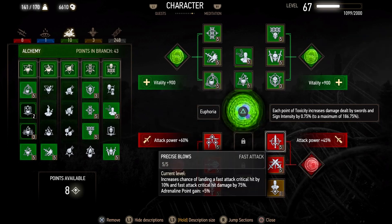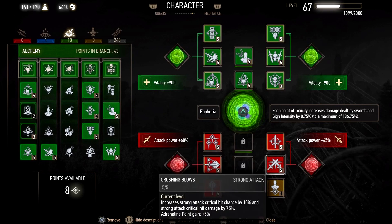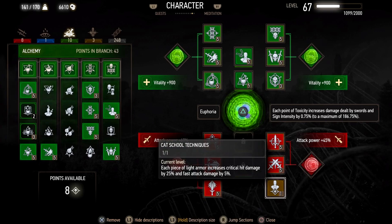For more of the obvious talents, we want Precise Blows for the critical hit damage and chance. We also want Crushing Blows, but you might not have room for this. Cat School Techniques is almost a must — you get 100% critical hit damage if you're wearing four light pieces of armor. And with the Levity rune from Hearts of Stone put in my witcher armor, it makes all the armor light armor regardless of what you're wearing.